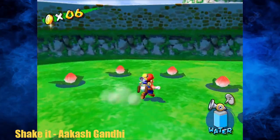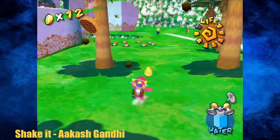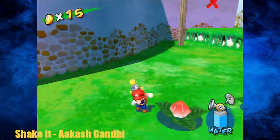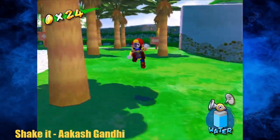The reason it's post-commentary is because this would have been very boring if I just commented on me trying to get 100 coins live. Today we're doing the first five of the seven main worlds' 100 coin missions, and we're starting off with Bianco Hills in episode eight to get 100 coins.